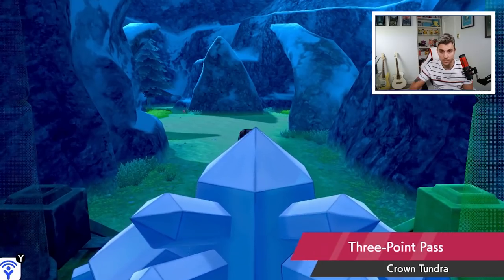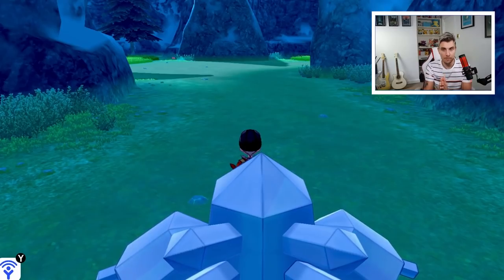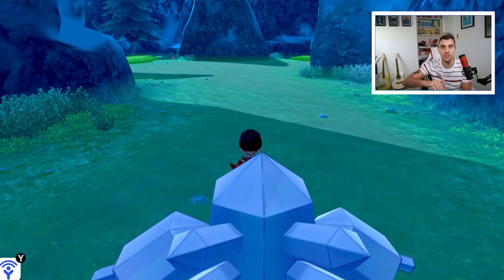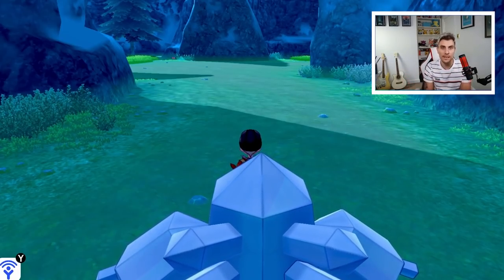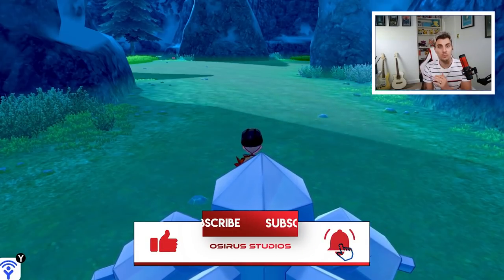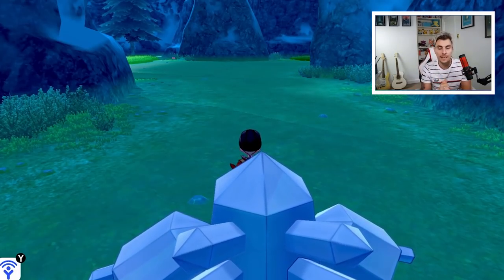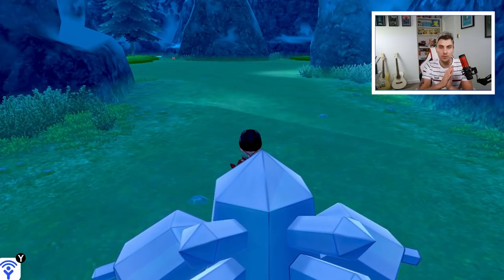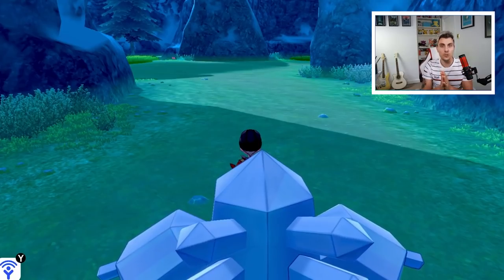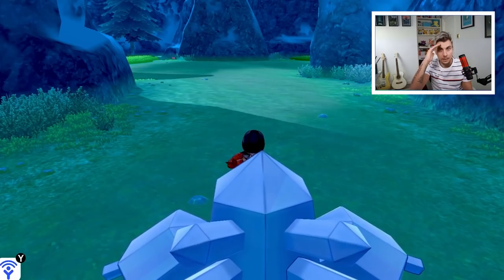Hopefully you found this guide useful to get to the temple and catch whichever Reggie you decided to go for. Let me know in the comments below which one you chose! Please drop a like if you found it useful and subscribe to the channel. We cover lots of things and have lots more Crown Tundra content coming up in the coming weeks. Thank you so much for tuning in — take care, have a great rest of your day, and I'll see you in the next one!